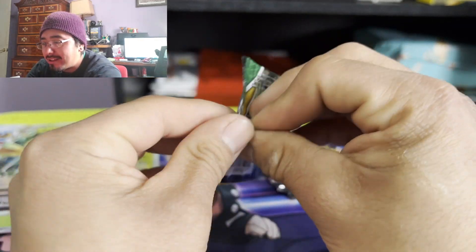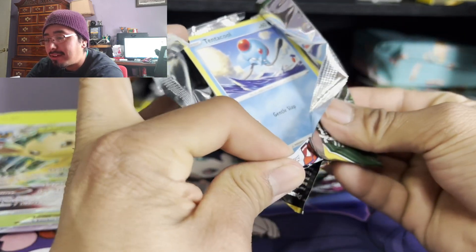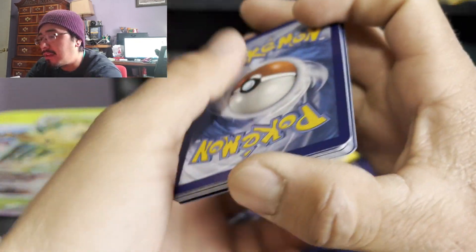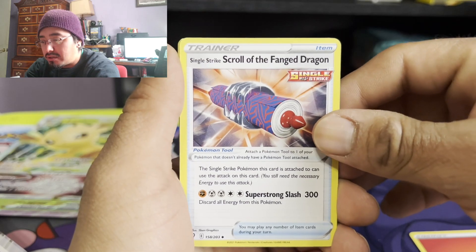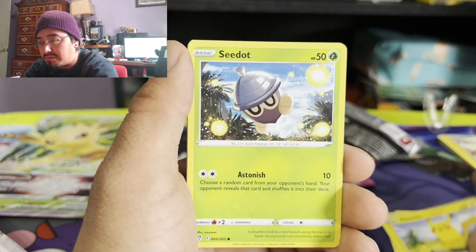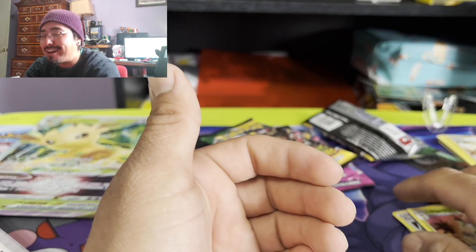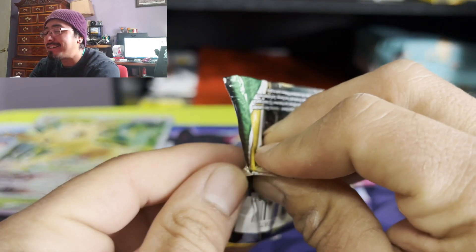Come on Espeon. Come on Umbreon. That's basically all I want at this point. Espeon or Umbreon would be a little dope. Now let's go. We got Fires, Jingle Strike, Scroll of the Pink Dragon, Swoobat, Flabébé, Tentacool, Pikachu, Crystal Cave. And another regular rare. Come on. Please don't be a dud box. They have to seed it in with some hits.